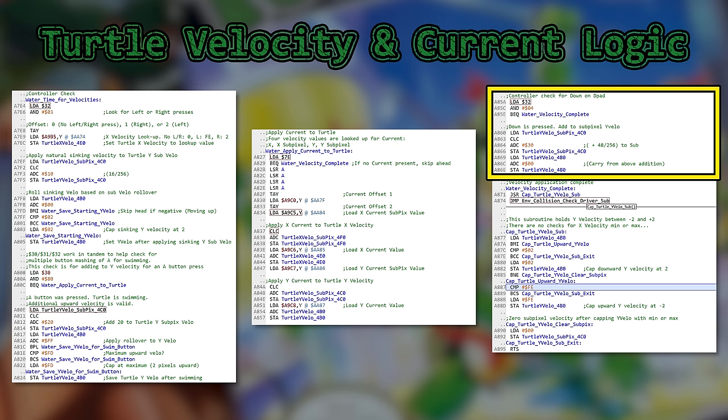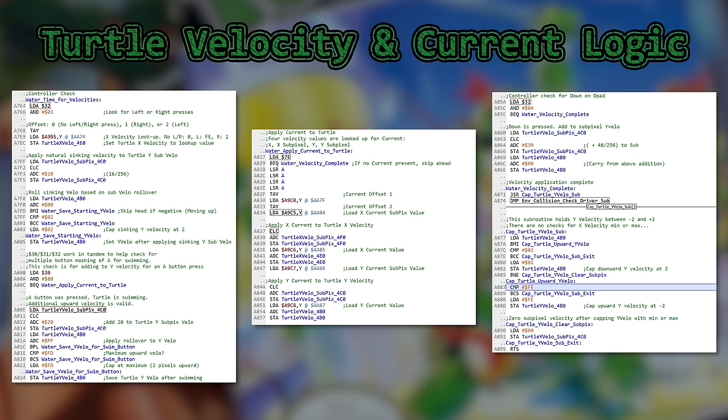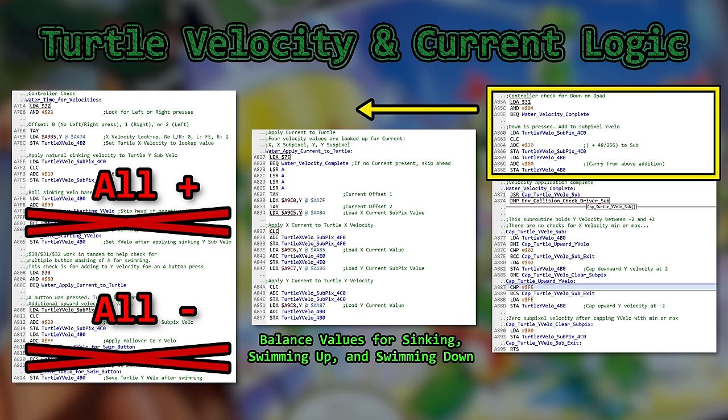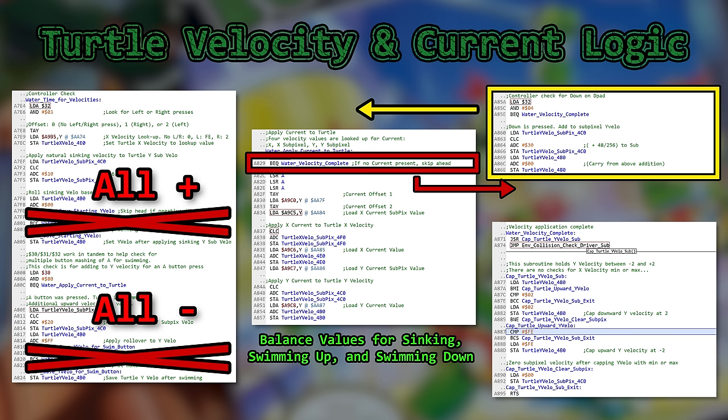Next up, it would be nice if you could swim down in the water at all times, so we need to alter the no-current-present skip code. Then there's the weird math and extraneous cap logic for sinking and swimming. Here are the edits I propose: eliminate the maximum value checks for sinking and swimming — the Y cap subroutine will take care of it. Update the math so that swimming up is 100% subtraction. Move the down controller press logic to above the current check so players can actually swim downward whenever they want. Steer the no-current-present branch to an area just above water velocity complete instead of directly to it, and add code that zeroes out the fractional X velocity. This way, no current means no fractional X velocity.